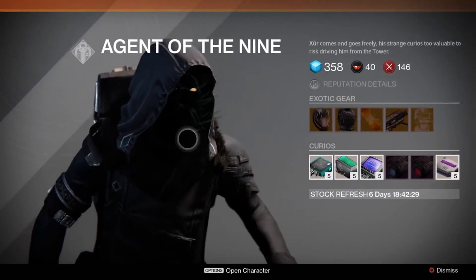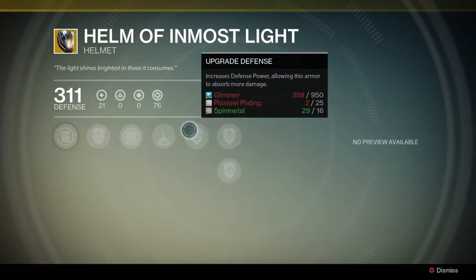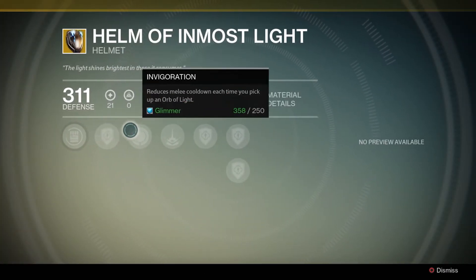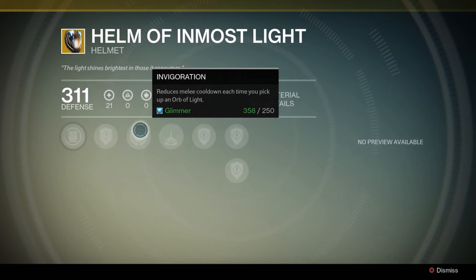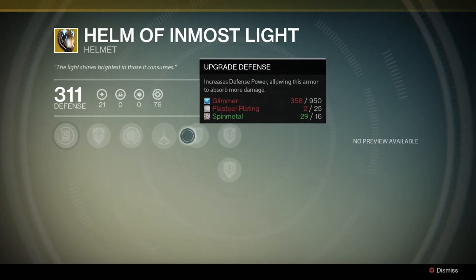I really like the look of this guy — I wish we could have a mask or a helmet like how he looks, that would look really amazing. But let's go into the items that he has. He's got a helmet — I'm not sure which class this is for, but you can take a look as I go through the perk bar to give you an idea.